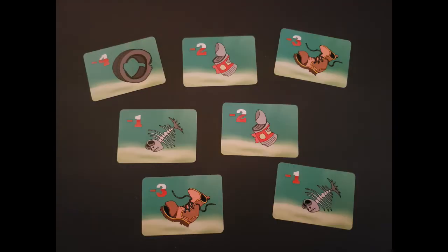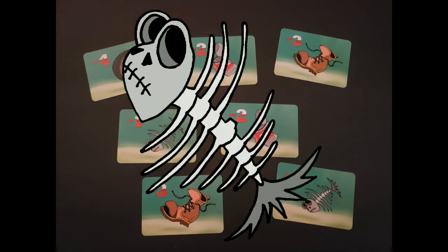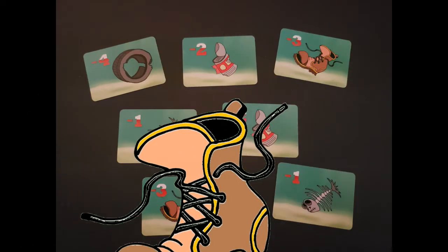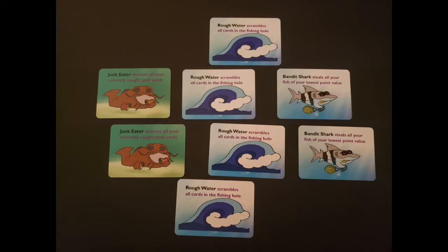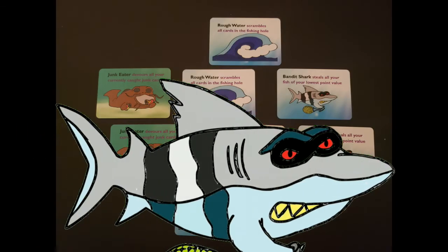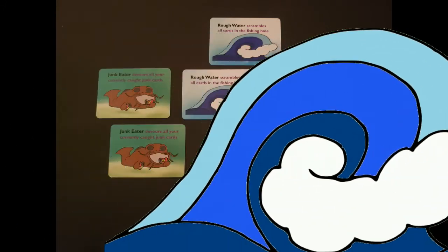The second type of card are junk cards. You will want to avoid catching these, as they will deduct points. These cards include the bony fish, the tin can, the old boot, and the spare tire. The last type of card are special action cards. These include the bandit shark, junk eater, and rough water.